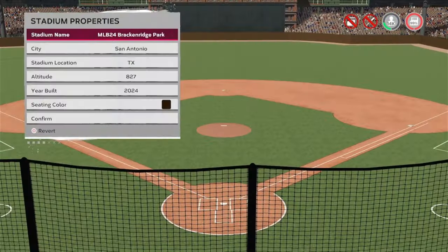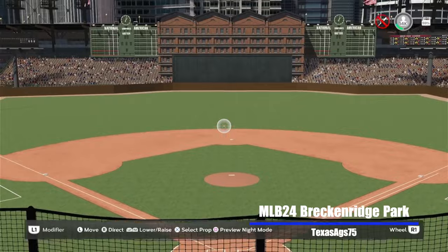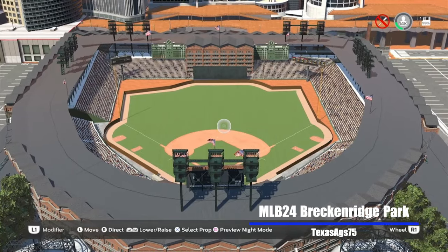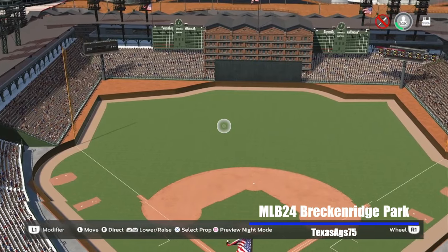Moving on from fairly new to brand spanking new to Studio 44 — we have Texas_ags75, who gives us MLB 24 Breckenridge Park in San Antonio, Texas, altitude of 827 feet, built in 2024. I get a Polo Grounds old-school vibe from this place. I remember looking through it the first time and just loving it.